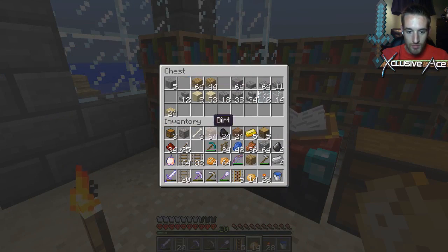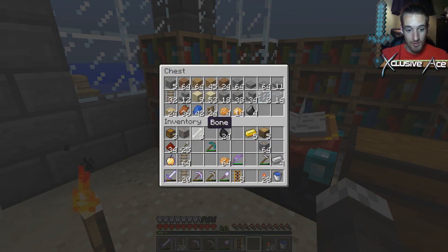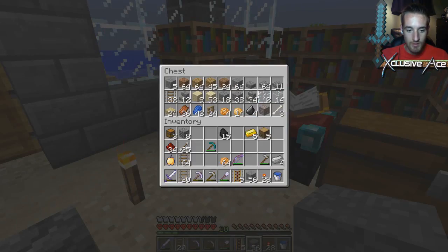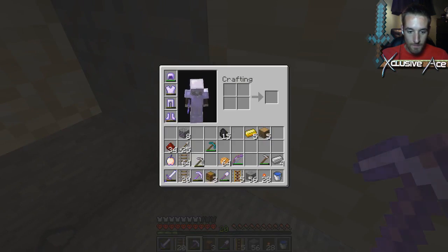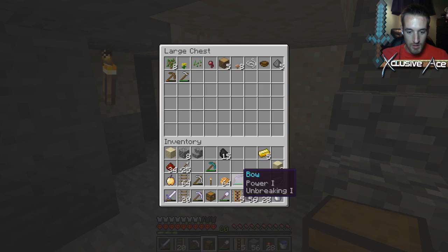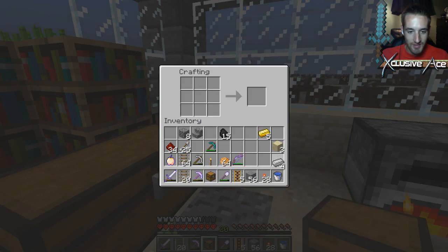Stone we'll put away. Don't need all that dirt, don't need quite so many rails yet. Don't need lapis on us, we've got enough potatoes, don't need flint. I think I'll keep the chest and place some stuff down there just to get it out of the way. I also need to build a minecart — that's what I was going to do. I need more iron.